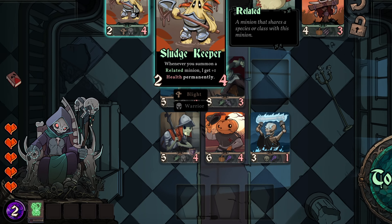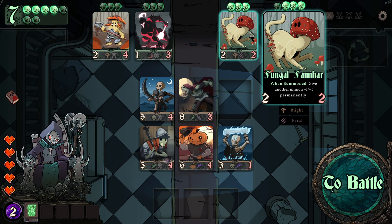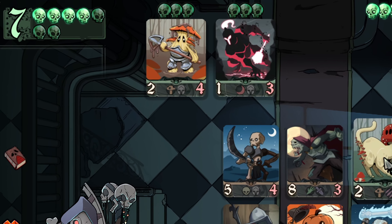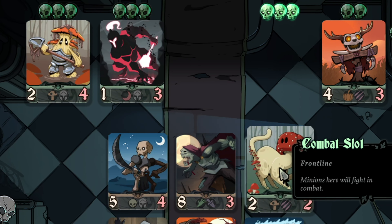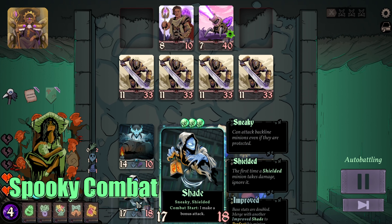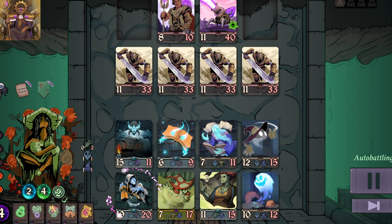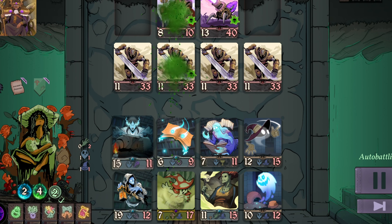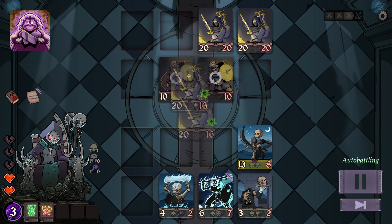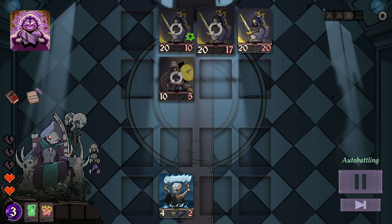Once we clear the enemy's board without having all health points drained from our necromancer — more on that in a minute — we get to spend the game's currency called Skulls to summon more minions to fill our board, creating powerful synergies between our underlings. These synergies form according to the relations between each other, as well as the unique effects the over 50 different creatures have. A group filled with zombies, for example, can be far more effective than having a multicolored board of constantly dying minions.